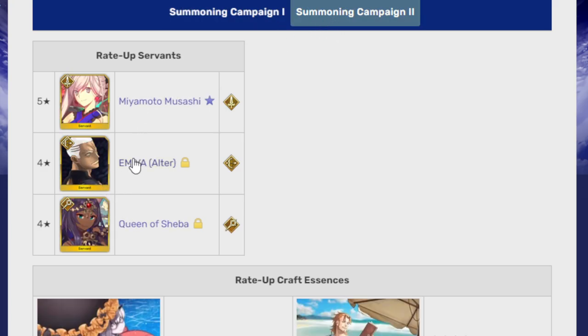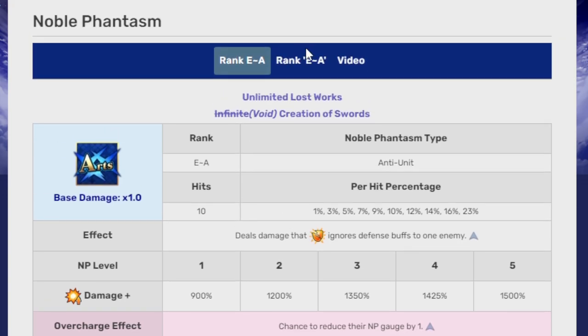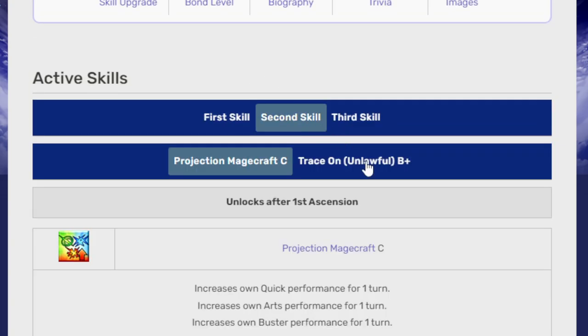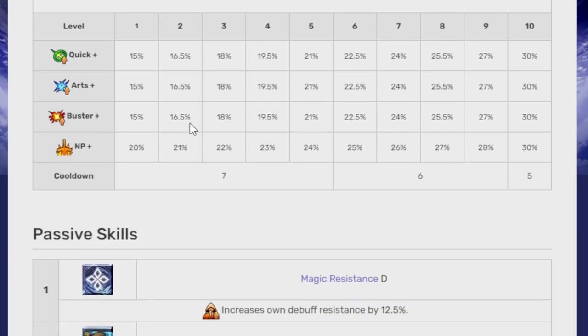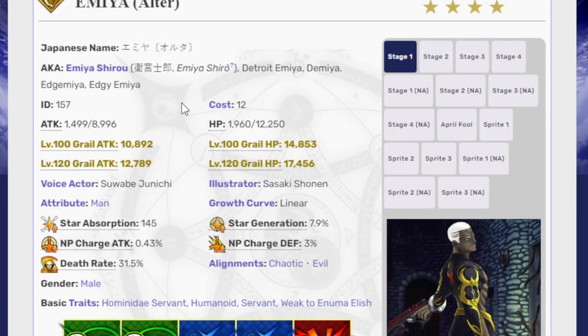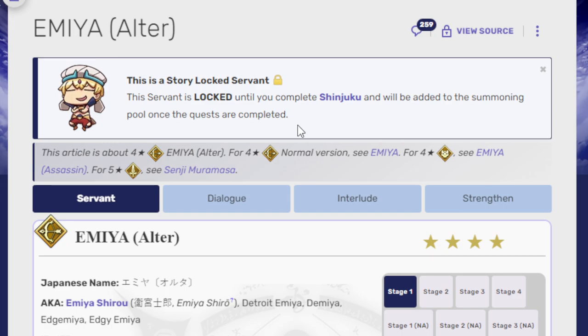I'll briefly cover Emiya Alter — Detroit Emiya — among other terrible nicknames the Japanese have given him. I think he ends up being just kind of okay from what I can remember. He's an Arts single-target servant with ten hits on his NP — which isn't bad actually. He's kind of outshined by the fact that his non-Alter version is better in many cases. If you're an Emiya Alter fan, I'd love to hear your thoughts, because I honestly just don't know much about him.